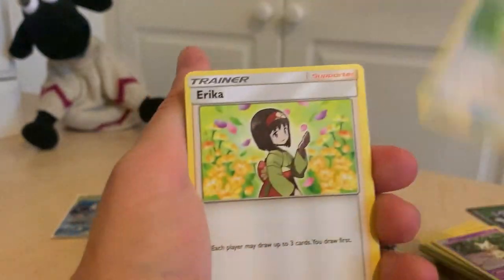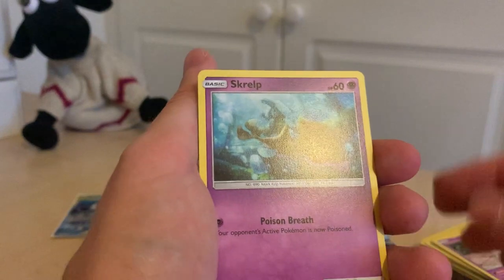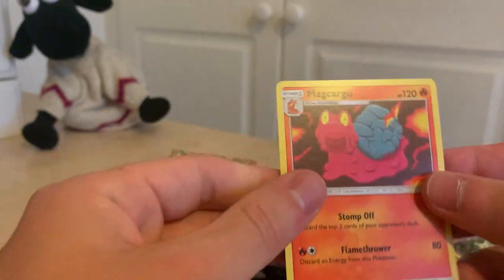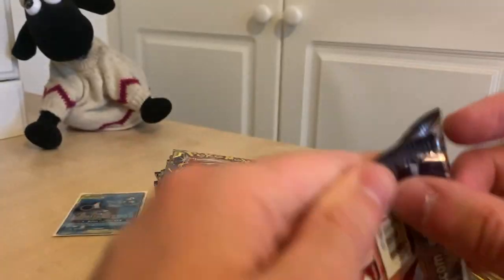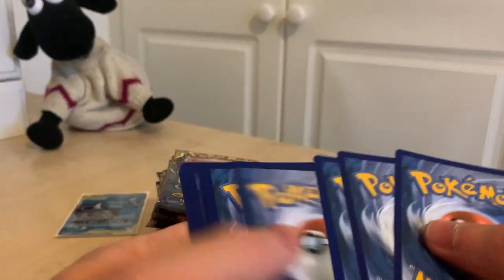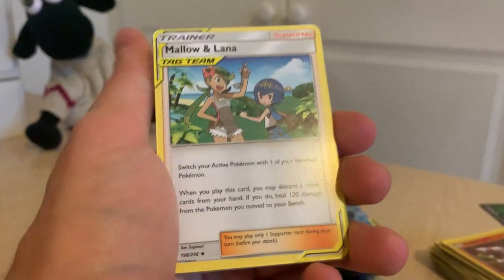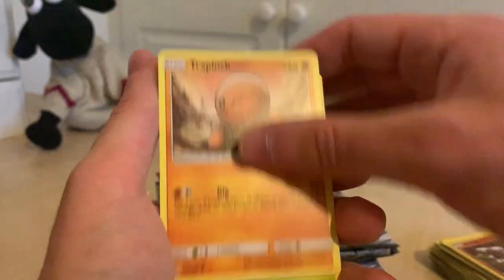So another Darkness Energy, Island Challenge Amulet — don't think we've seen that one. I'm just going to sort of skip through the ones that we have seen. Lillipup, Skrelp, Pikachu, Drillbur, and a Magcargo — another one that we have yet to see. With seven minutes in we've obviously still got so many packs to go, which is awesome. I just want to sort of take my time with these ones because a lot of the time I was spending looking at the camera and not actually looking at me opening the cards.